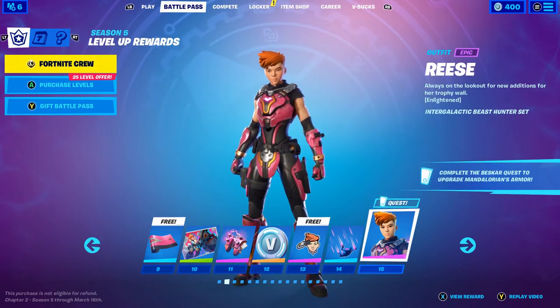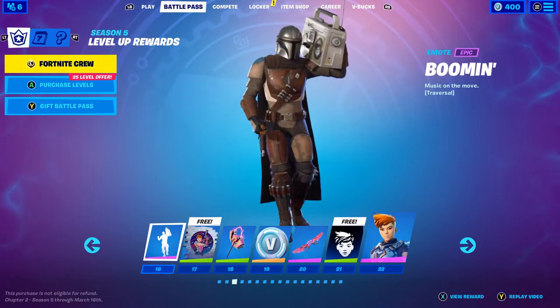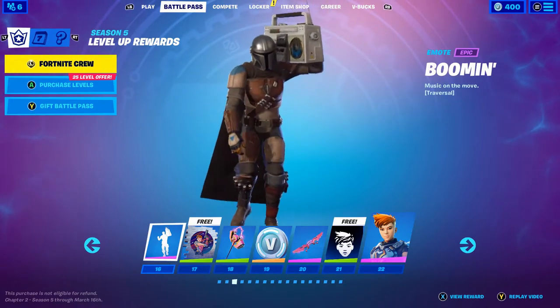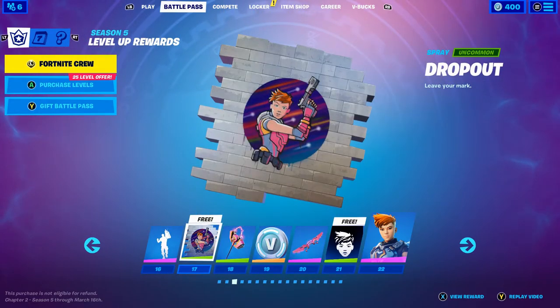Our next skin is Reese — looks pretty cool. Doesn't seem to have additional styles. Our first emote is 'Boomin'' — okay, that's actually pretty cool, I like that. Then there's a 'Dropout' spray.